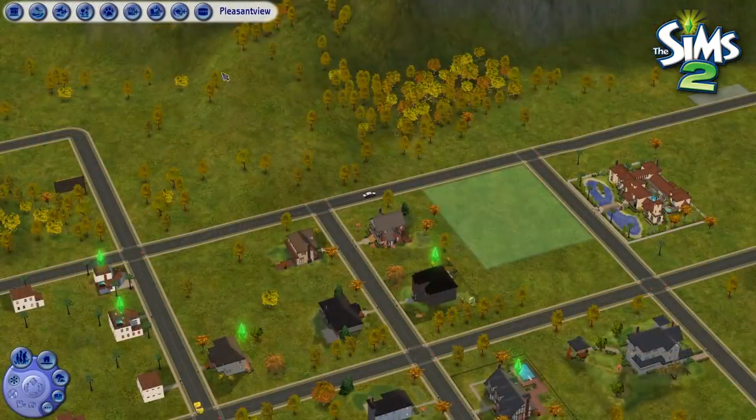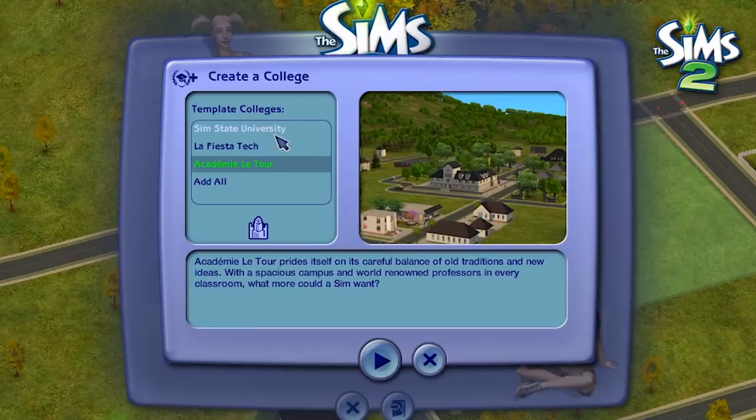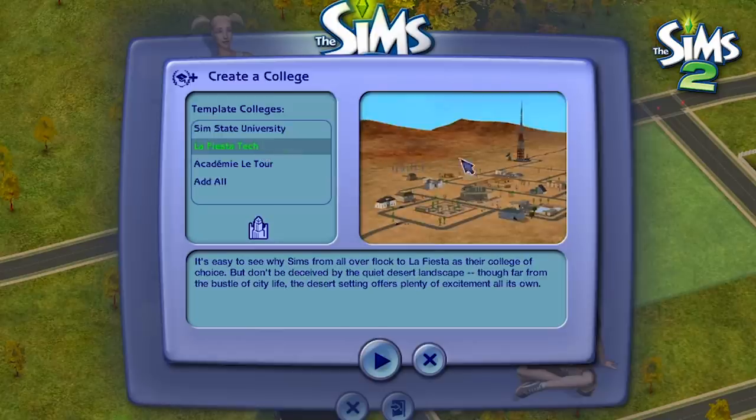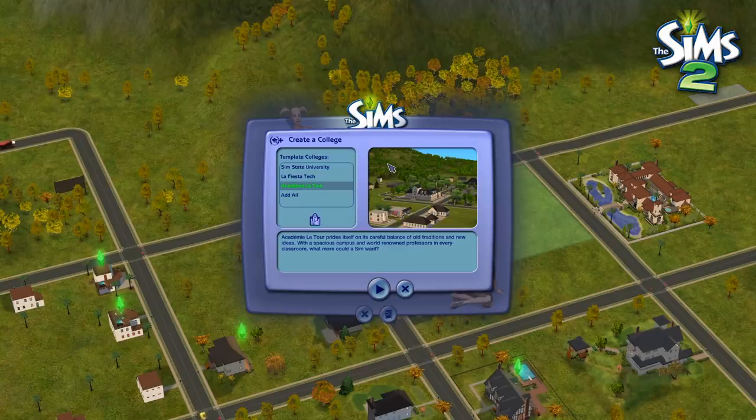To get these jobs and career rewards, you do actually have to apply to a university and earn a degree. There are three new universities to choose from, which is absolutely insane. The university doesn't automatically appear in the game — you have to click to add it. The three universities are Sim State University, which reflects Pleasantview; Lafayette Tech, which reflects Strangetown; and Academy La Tour, which reflects Veronaville — the three base game worlds.